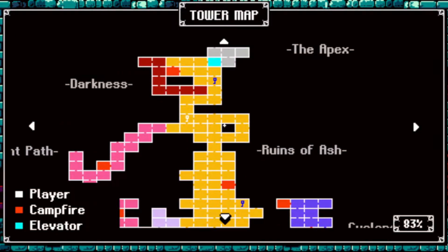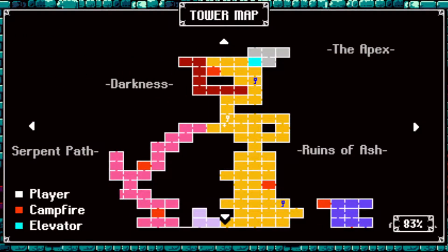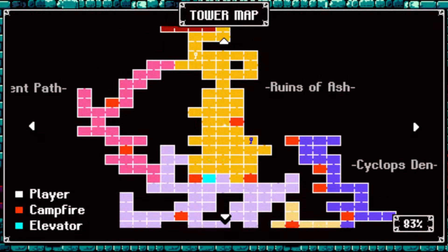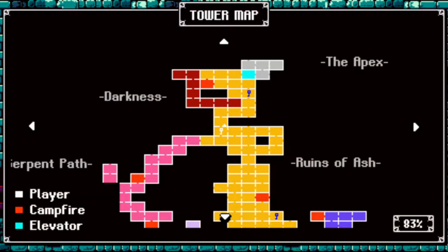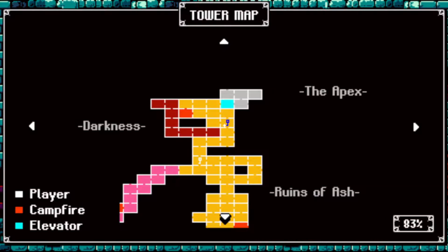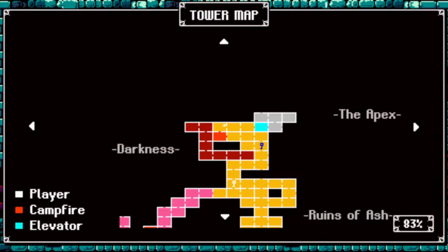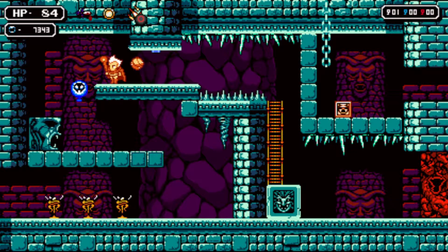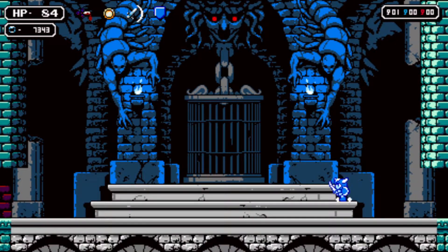We have a white key there. Maybe we can teleport back up. I wish there was a shortcut back from the darkness instead of having to go through it. Oh, there might be — wait, yeah, we might be able to do that. Let's check up there. We can check that together — we're not very far.